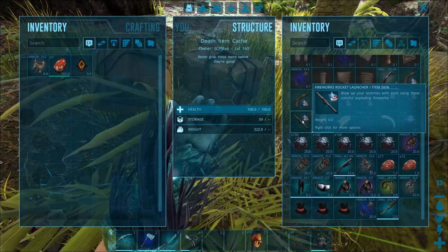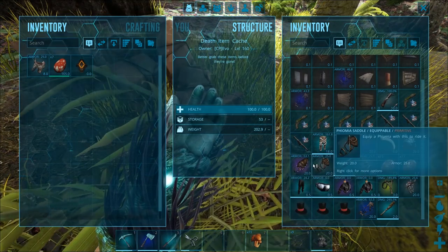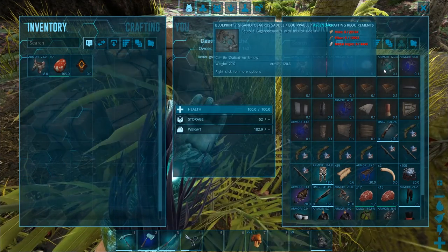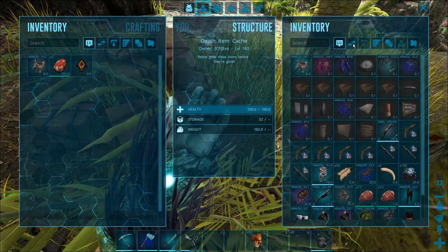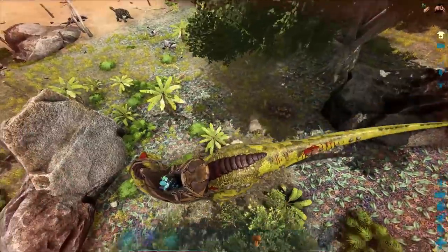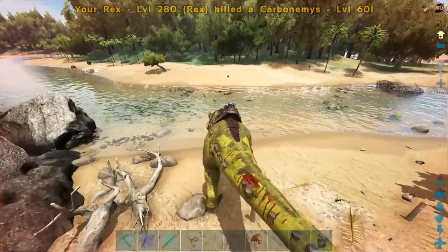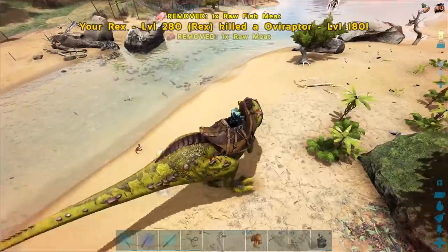I'll drop the oil and pick up the rest — I don't know what all this is doing here but I'm going to have to get it back to him. That is a lot of awesome stuff. An ascendant Giga saddle?! I bet you guys want me to tame one of those. I'll transfer all this and figure out the deal with that Quetzal. If you enjoyed this video, be sure to smash that like button, subscribe, and hit the bell button for notifications.